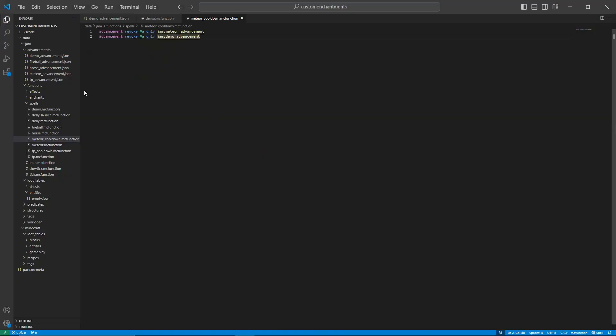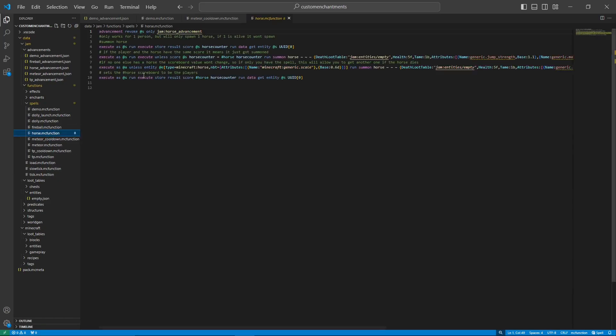I can quickly show you the coolest one — the horse — and how I got that working correctly, also for multiplayer. For the horse, we immediately revoke the advancement and then store a scoreboard value for the player. The way we get that score is using the player's UUID — their unique identification number in Minecraft. Every player has a unique number; there are four parts to the UUID and I'm just going to use the first one, UUID[0].